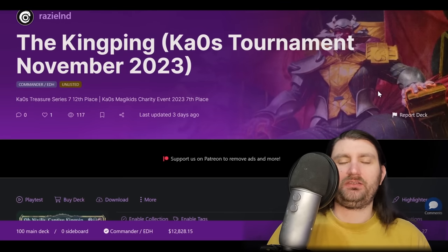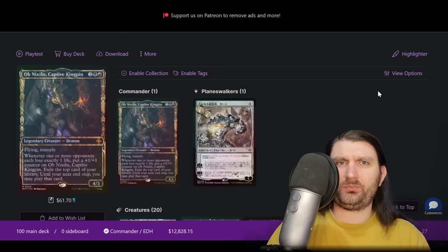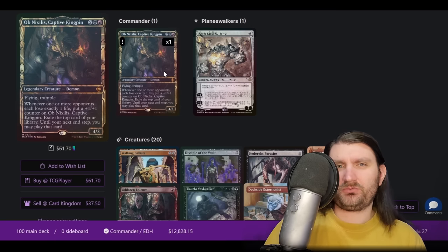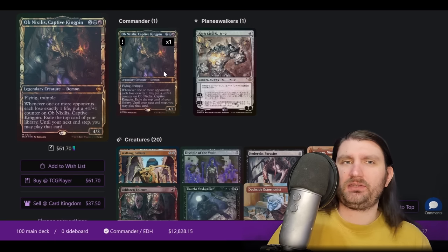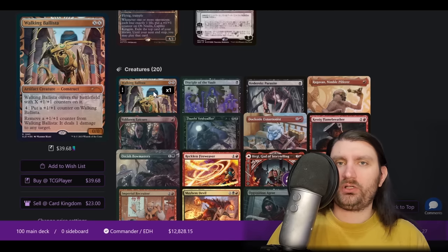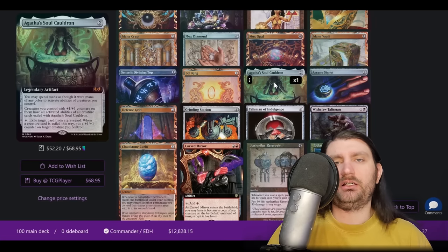Next we're looking at Obnixilis the Kingpin. This is a cool one that performed really well this weekend. There were lots of Obnixiluses in the three different large events that took place over this weekend. This is a deck people were kind of high on that at first didn't really have results — just good word of mouth — but then this weekend it hit like four or five top 16s. Walking Ballista — spoiler alert — we scroll down and we see Agatha's Soul Cauldron, and it's here.